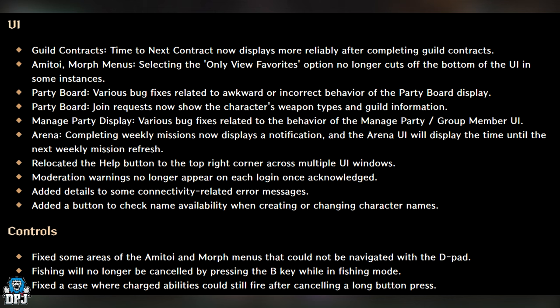UI changes: Guild contracts — time to next contract now displays more reliably after completing guild contracts. Morph menus: selecting 'view favorites only' no longer cuts off the bottom of the UI. Party board: various bug fixes for display behavior, and join requests now show the character's weapon types and guild information. Managed party/group member UI: various bug fixes. Arena: completing weekly missions now displays a notification, and the arena UI will display the time until next week's mission refresh. Relocated the help button to the top right corner across multiple UI windows. Moderation warnings no longer appear on each login once acknowledged. Added details to connectivity-related error messages. Added a button to check name availability when creating or changing character names.